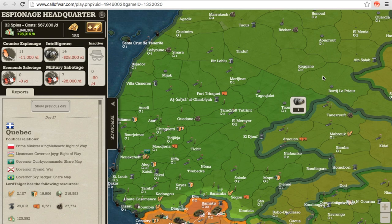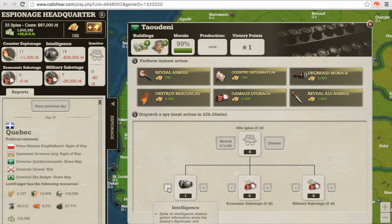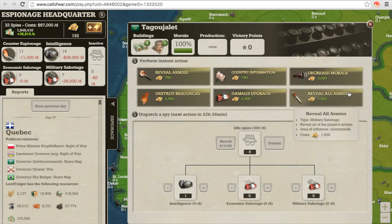If you want to move it, idle it, or dismiss the spy completely, just click the intelligence icon and click the minus button. This will idle it. From here you can dismiss it completely, or move it by clicking on another province. While spies are idle, they still cost $500 a day, but they do nothing in idle.